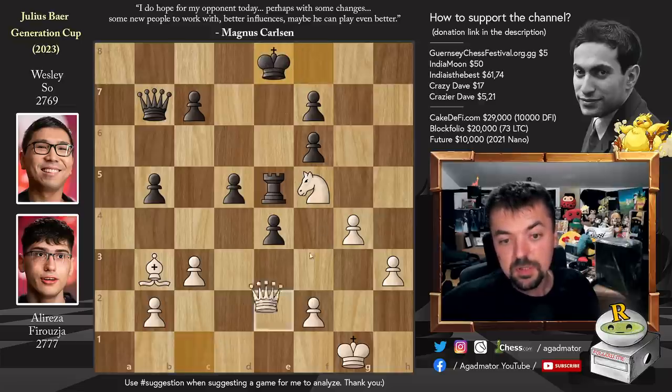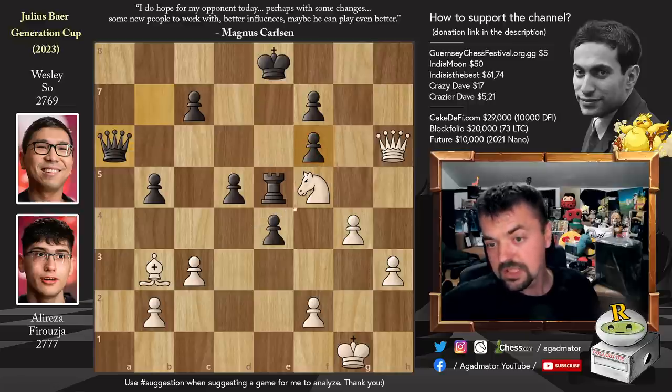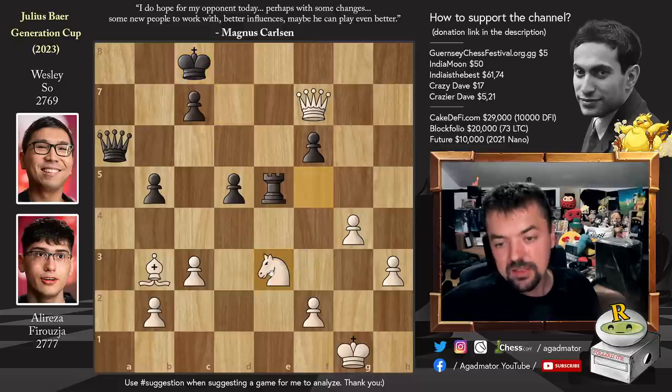King to e8. Now comes queen to h6 — of course you go for the black king. Queen to a6, and this queen to a6 is a very deep idea — not just that it defends the f6 pawn, but you will see why. Queen to h7. Now comes pawn to e3. Queen to g8 with check, and now king to d7. Queen captures on f7 with check. King to c8. And now knight captures on e3 — this was the idea behind queen to a6.